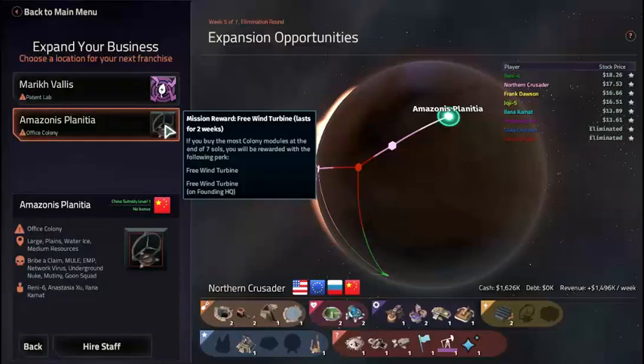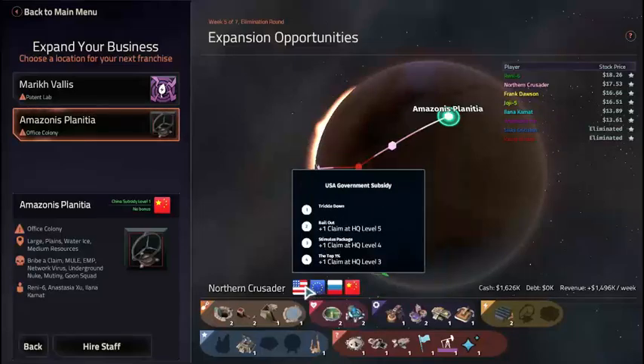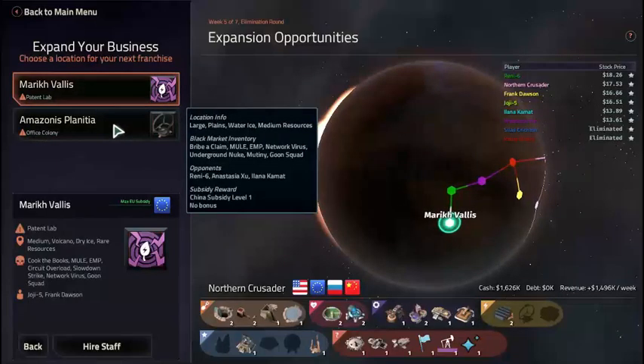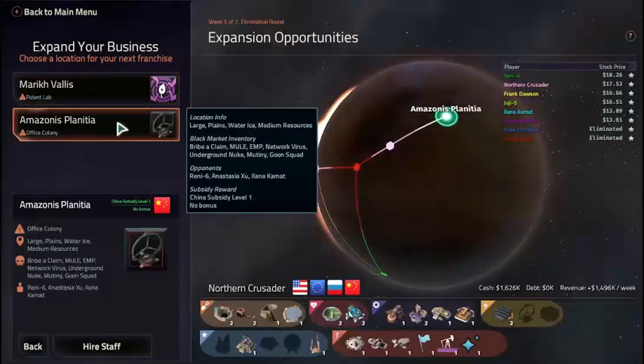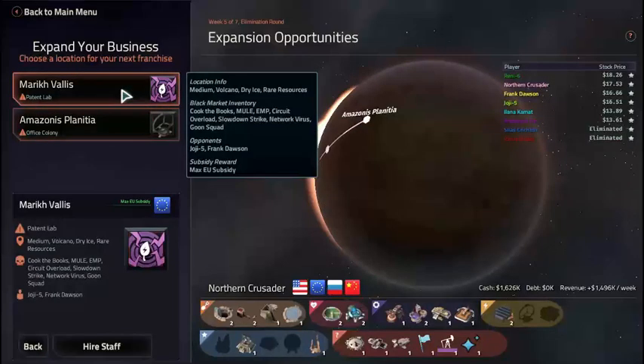We'll finish a wind turbine for 2 weeks — I like the idea of a free wind turbine. This one you go from China, China is scan range, but we'd have to do it twice and there's no guarantee we're going to see China again. I'm going to go for Amazonis Planitia. That puts us against GOG5 and Frank Dawson — both Moontop. That puts us up against the top 2. This other option puts us against one of the lower ones — we can probably do this one.